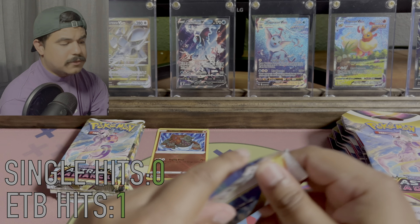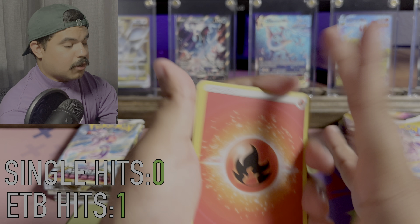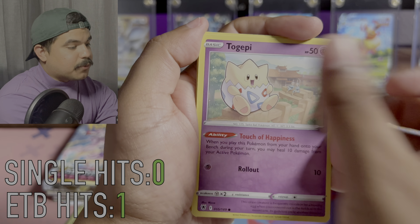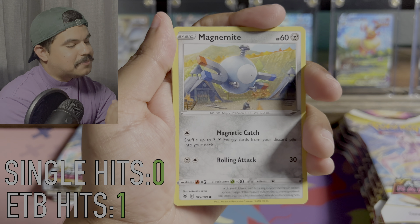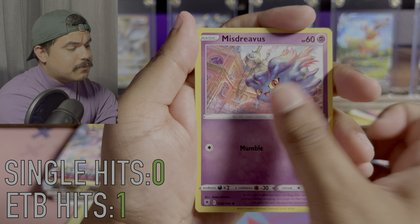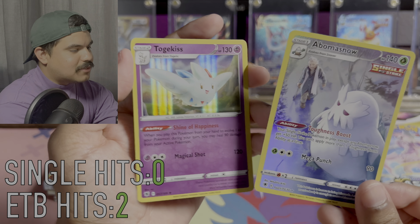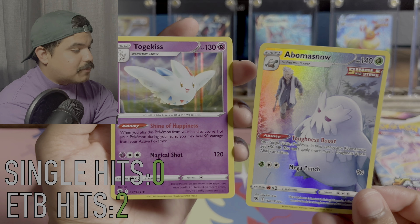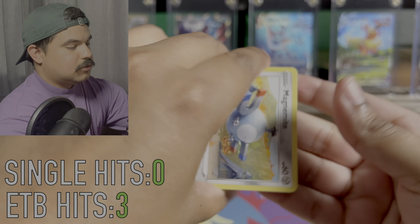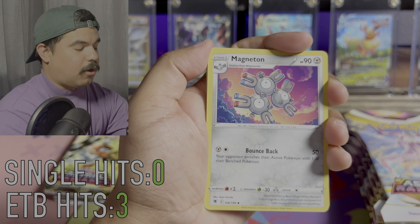Moving on to pack number three. How are you guys doing? I've been doing really well, especially considering we got to 200 subscribers. Thanks for everyone that's been watching and subscribing. It really means a lot, and I love our little community. We got a holo Abomasnow, a Trainer Gallery Abomasnow, and a holo Togekiss. Nice. That's a double banger right there. Not too shabby with our hits.